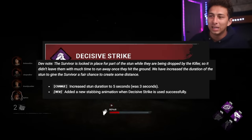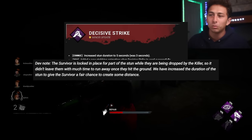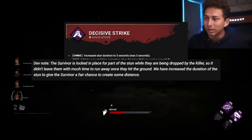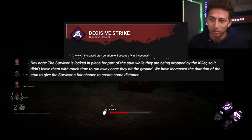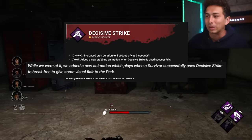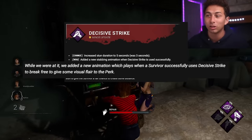I'm really excited to see what this DS animation looks like — it's always been described as a stab but there's never been an actual animation for it. The dev note explains the survivor was locked in place for part of the stun while being dropped, which didn't leave much time to run. They've increased the stun duration to give survivors a fair chance to create some distance.